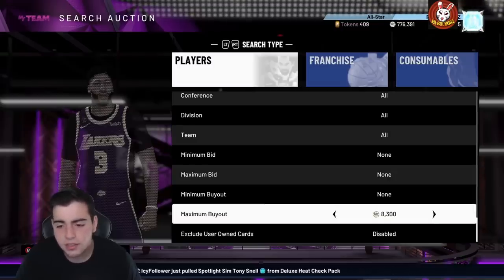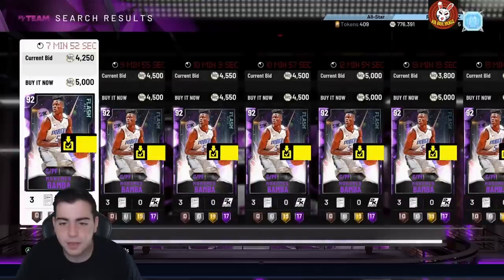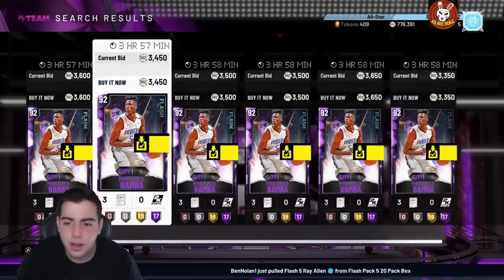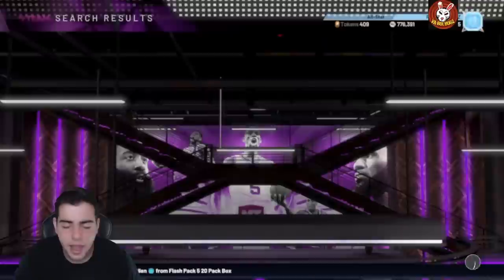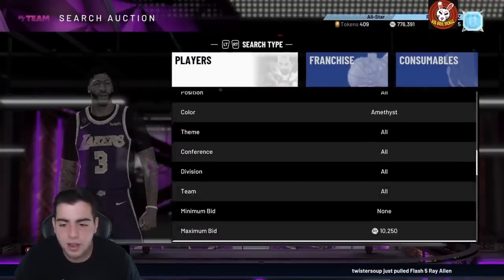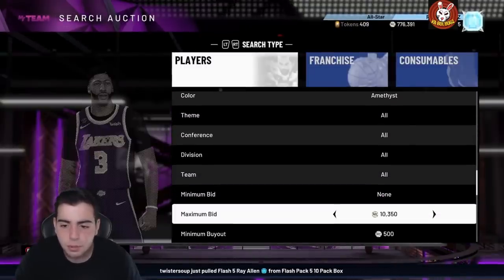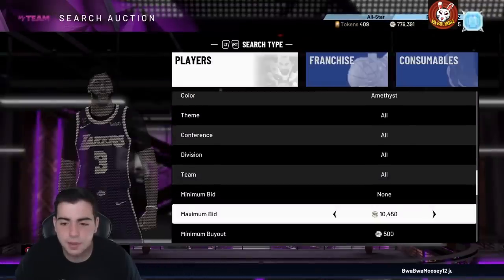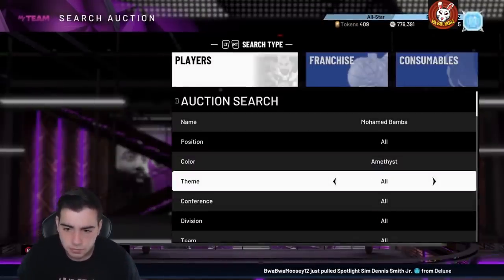Mo Bomba in my opinion is a top-10 center. This snipe filter is gonna be money all day — cards get posted for like 1k somehow, but his reach and lane steals are crazy. You could honestly invest in this card for 2,500 and under and sell him for 5,000–6,000 down the road. People love Mo Bomba — this card is a hype beast and it's going to bring budget ballers back. It's great for both investments and quick sniping.